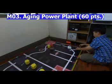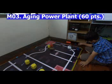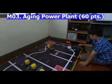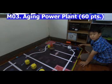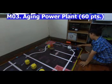The end part needs to hit the barrier — it goes 'clank.' If it's just stuck partway, it doesn't count for any points. It needs to be fully flipped like this to score. That scores 60 points, and that's how you do Aging Power Plant.